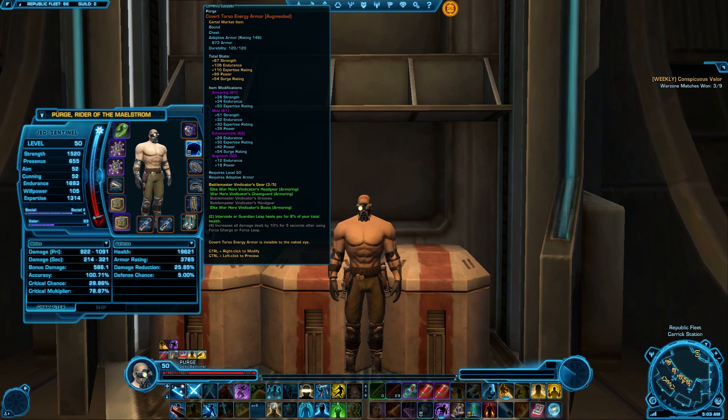Go for the Vindicator. I know you're sitting there thinking, 'Oh man, but Guardian Leap heals you for 8% on the 2-set bonus.' That does absolutely nothing for me. But the 4-set bonus? Bonus extra 10% damage for 5 seconds whenever you leap into somewhere? That's huge! Anytime you can get a period on your DPS where you do 10% extra damage, that's a big boon — 10% is quite a bit in terms of adding more damage to your attacks.